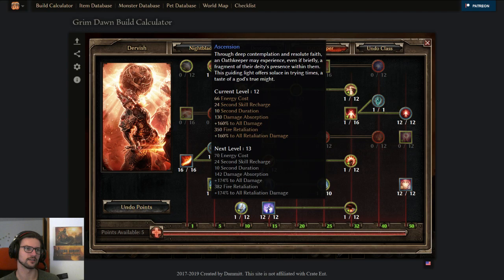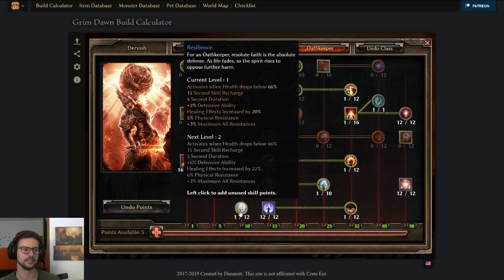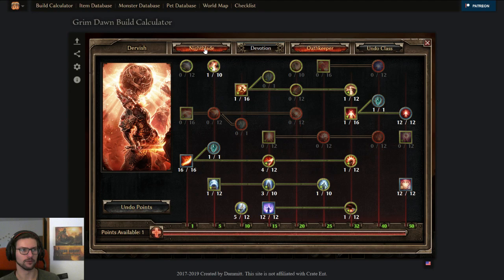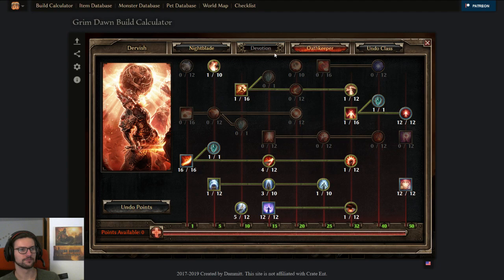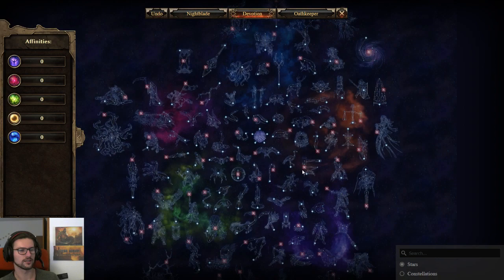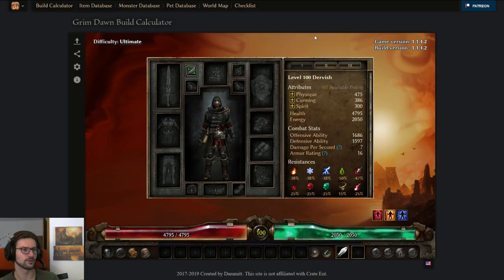Last but not least, get Ascension, at least 1 point in Clarity of Purpose, hard-cap Ascension, and put remaining points in Presence of Virtue — soft-cap that later, maybe 5 points at least. All of these become more accessible once you have more plus-to-all-skills items. You can also use Blade Barrier as a panic button. For acid devotions, the most important is Rumor (Murmur, Mistress of Rumors) — similar to cold in some ways but not entirely.